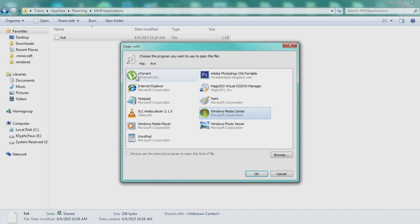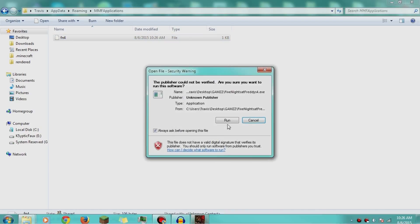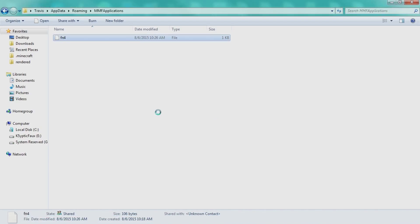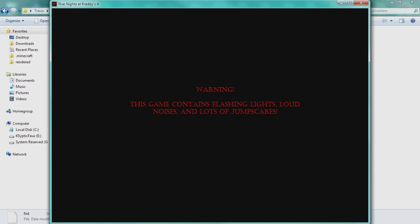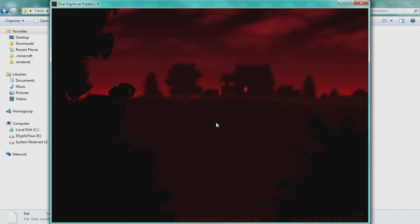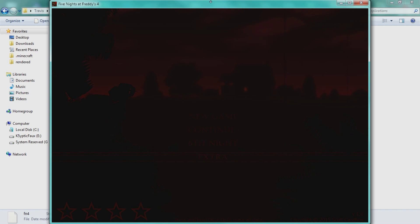Now when you open it again in Notepad, you should see all of that. Then go over here, open and run FNAF 4. The screen resolution might look a bit weird, but as you can see I now have all four stars, I have continued on Night 5, I have Night 6, and I have Extra.